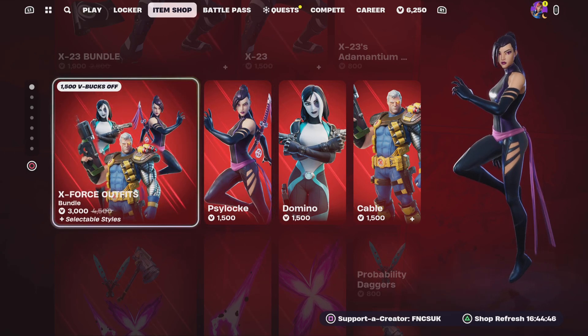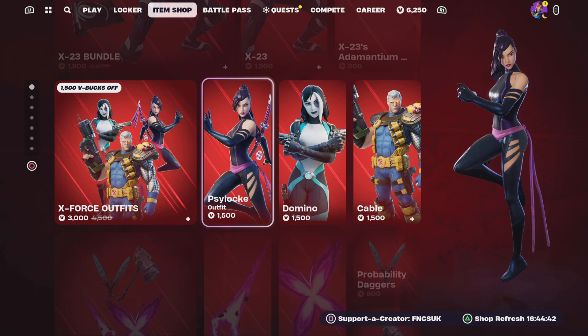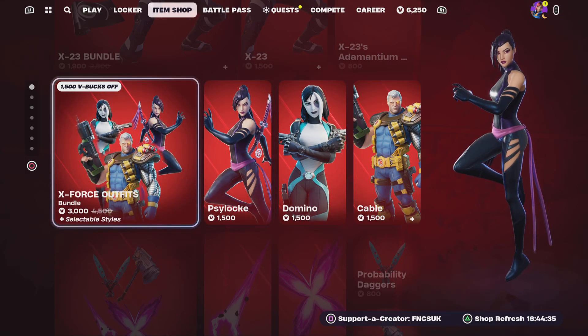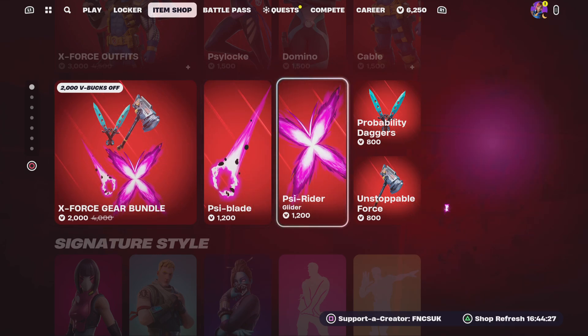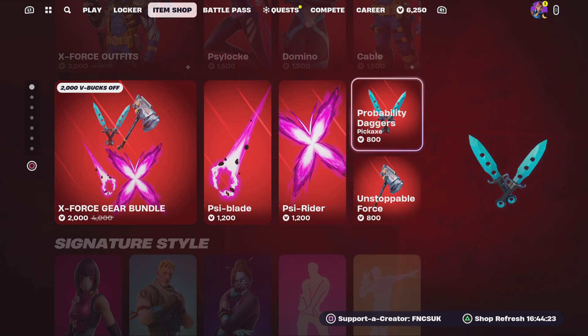We've got some X-Force bundles at 3000 V-Bucks - we've got Cyclops, Domino, and Cable at 1500 V-Bucks each, or you can get the bundle for 3000 V-Bucks which works out a bit cheaper. The bundle is sold separately for 2000 V-Bucks. You've also got Side Blade, Side Rider, Unstoppable Force, and then the daggers for 800.